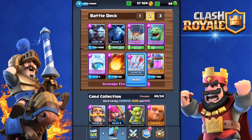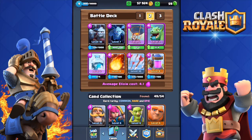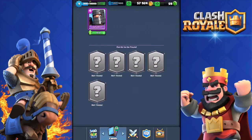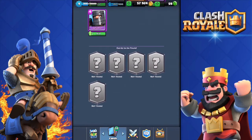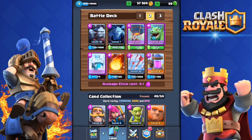We have a fireball to kill minions, arrows to kill stuff that may annoy our troops, and of course an elixir collector to get more elixir. Unfortunately I do not have the lava hound because the Clash Royale gods hate me. I've been playing since day one and I have never gotten a single legendary card. I've opened thousands and thousands of chests and still no legendary.